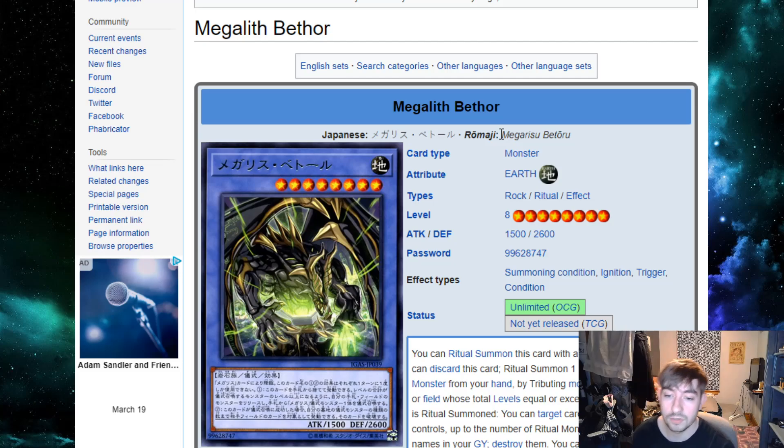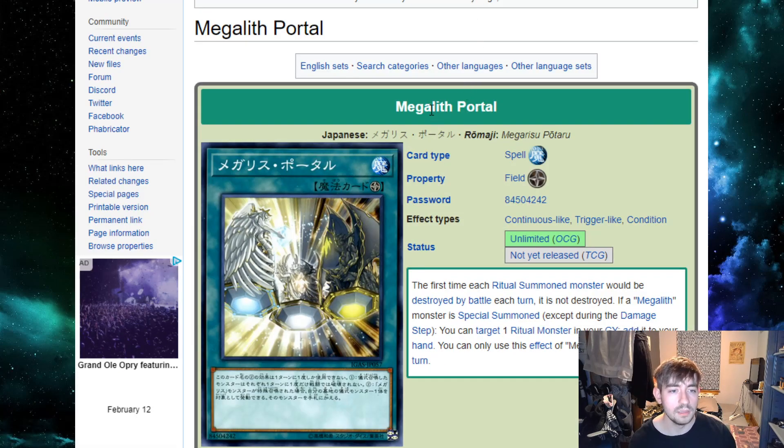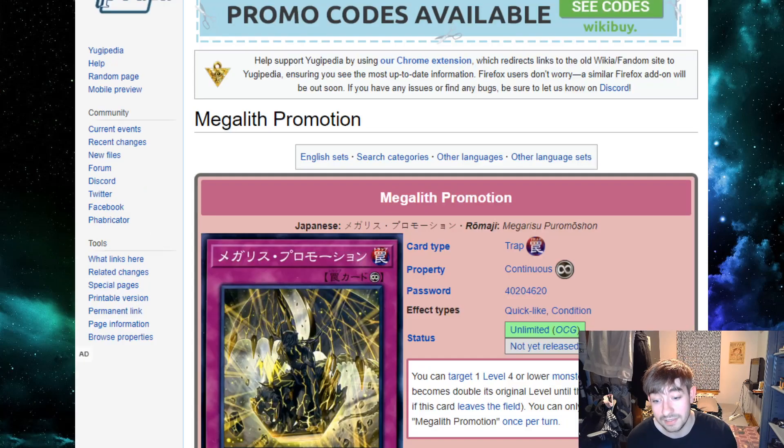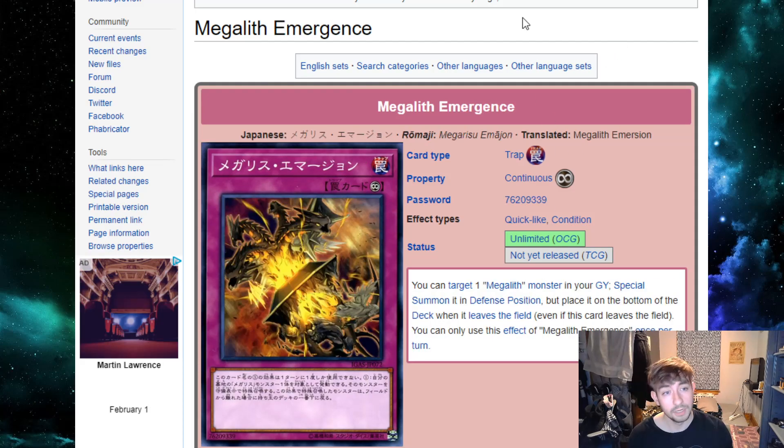You also have a guy that protects from targeting, which is alright. The deck needs more support though. The field spell lets you recur ritual monsters from your hand after you've done a ritual summon, and protects them from battle once each. Promotion lets you double the level of a monster, so you could double a level four on your opponent's turn and use a quick effect to bring out Bethor by tributing it. Emergence is really good — it's a once-per-turn special summon of a Megalith in defense mode from the graveyard.